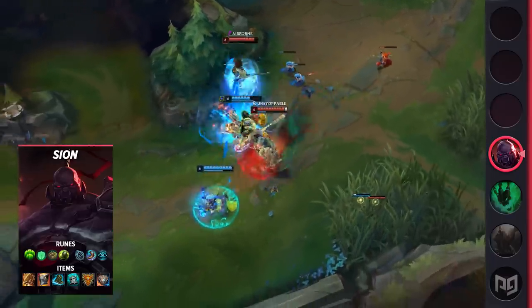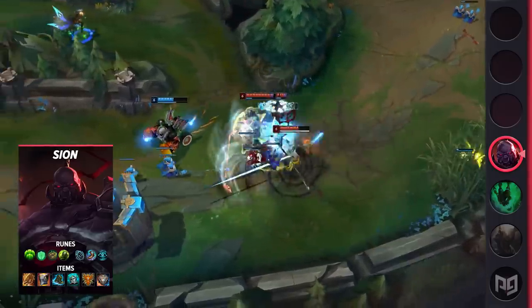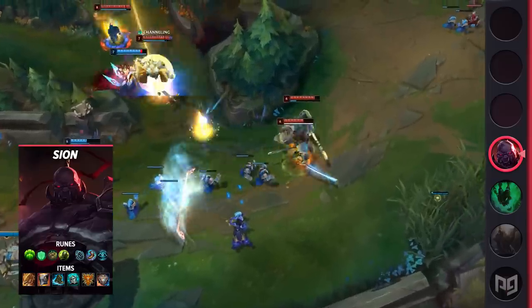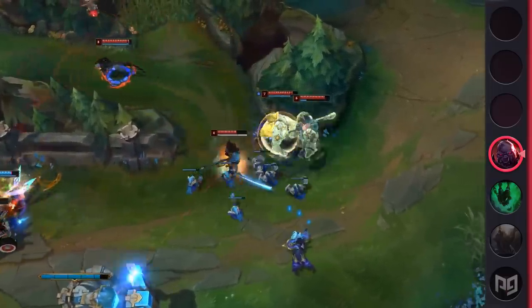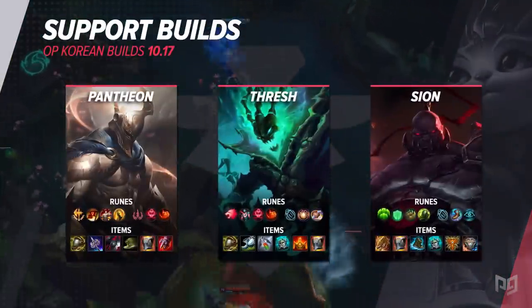For items, build Pauldrons of Whiterock, Boots of Swiftness, Redemption, Knight's Vow, Shurelya's Reverie, and Gargoyle's Stoneplate. That wraps up our builds for this video — take a look at them on the screen one last time.